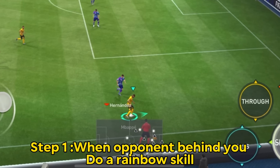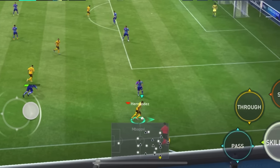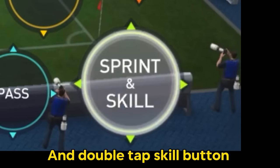Step 1: with one opponent behind you, do a rainbow skill. Then analog back your joystick in the opposite direction and double tap the skill button.